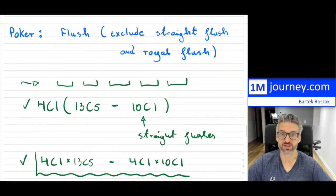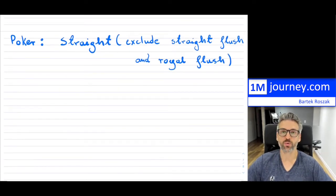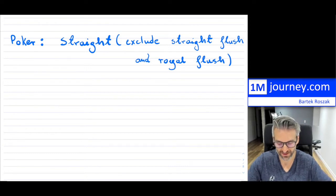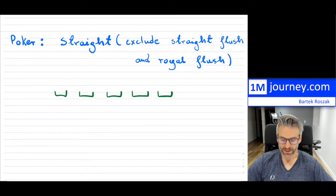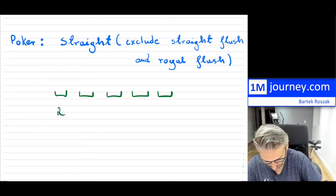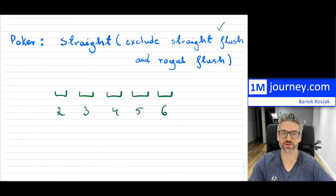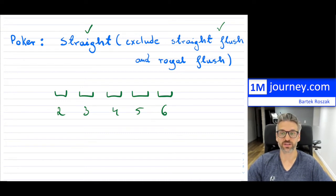So that was how to count a flush. Now, what about a straight? With a straight we're going to run into the same problem of accidentally counting a straight flush and a royal flush, so we'll have to remove those. A straight means your cards are sequential — for example, two, three, four, five, six — but they're not all of the same suit. Because if they were all of the same suit, that would be a straight flush, which is what we're going to remove. A straight on its own means at least one card is of a different suit.